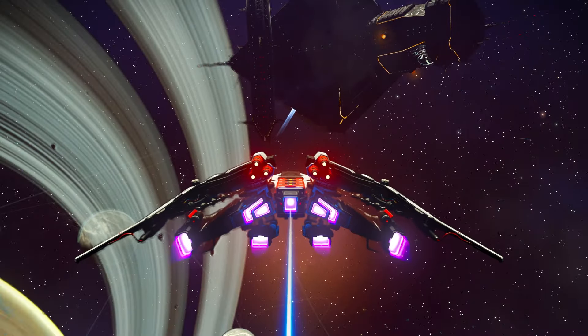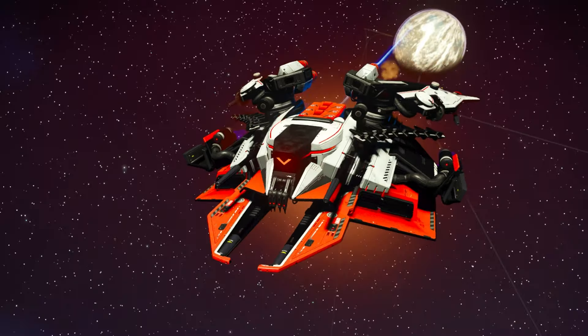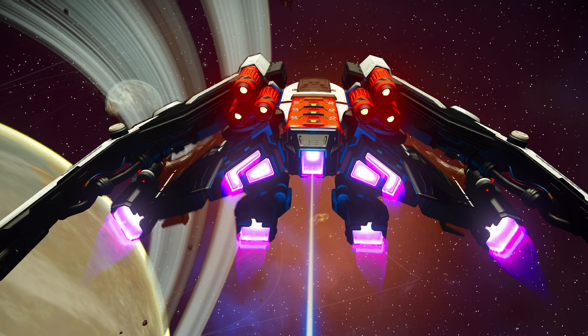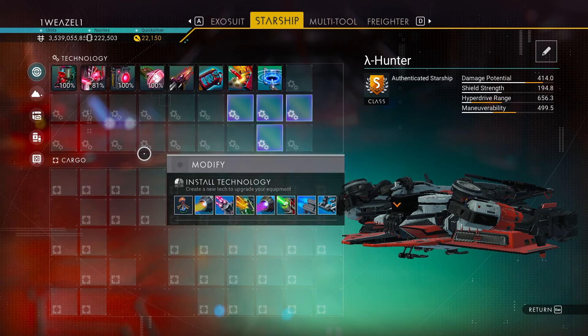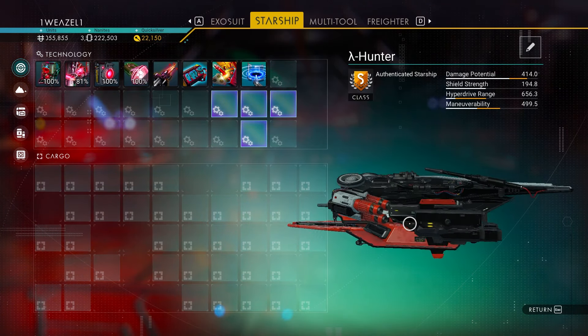Before we head into the space station, just a quick photo preview of what the ship looks like. Just look at this beautiful ship with a bunch of thrusters at the back — one, two, three, four, five, six, seven thrusters. This looks just absolutely amazing. The ship is fully upgraded to S-class and it has a T-shape supercharged slot layout, which is absolutely amazing.